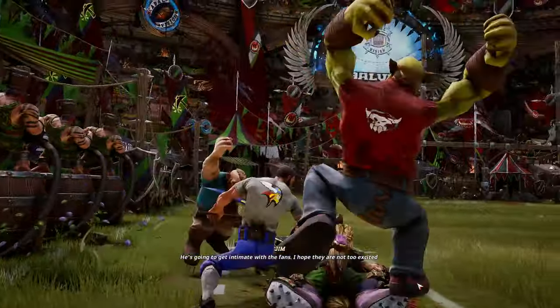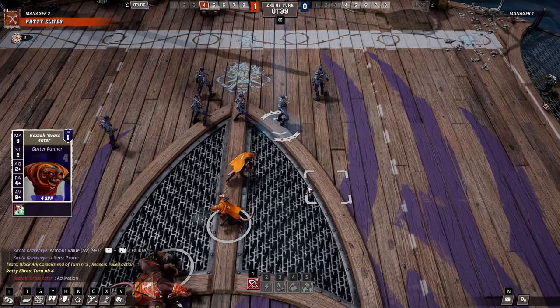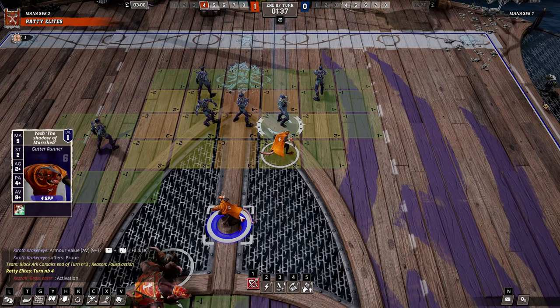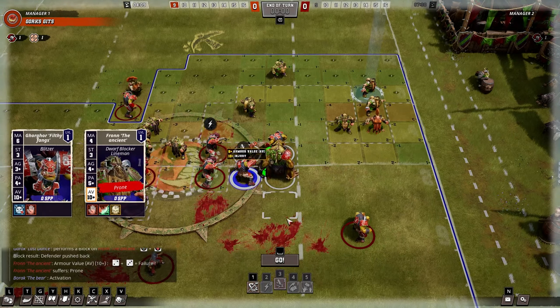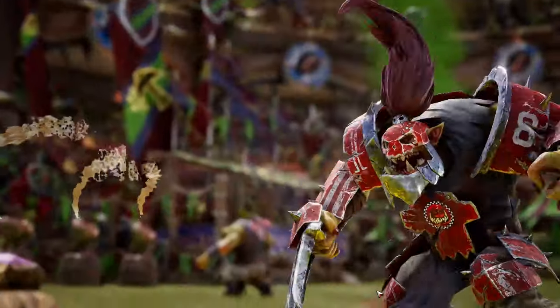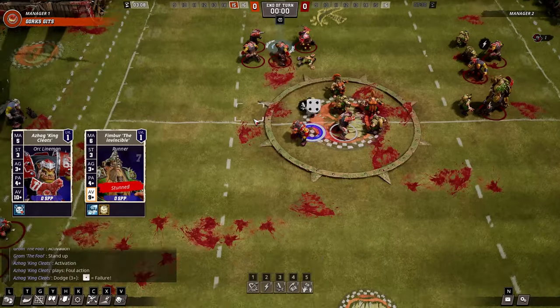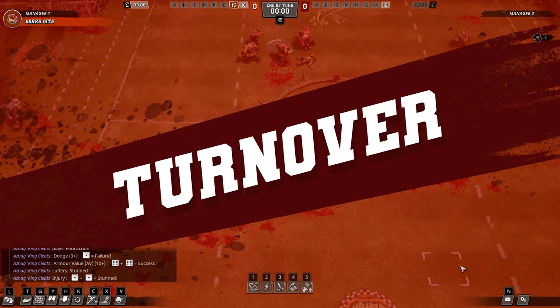Stack tackle zones to not just make it harder for enemy players to move, but to make it more likely to drop them and potentially cause injuries. And if you don't manage to injure them with a tackle or a block, consider following up with a foul. Remember, a prone player needs to spend three movement allowance to stand up, and a stunned player is unable to do anything for a whole turn and then needs to stand up in the next turn afterwards anyway.